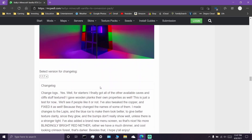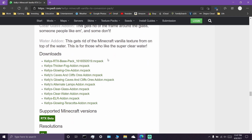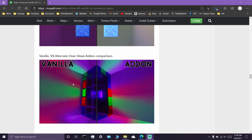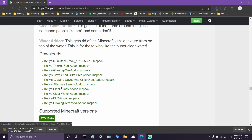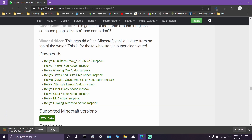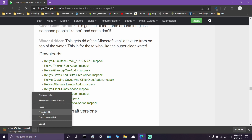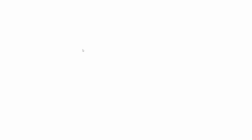If you scroll down a little bit more, you should find some downloads — it'll be in green text, at least at the time of this video. We're going to download the resource pack at the top called Kelly's RTX Base Pack. Along with these downloads, there are a few add-ons you can download as well, but I like to just stick with the base pack. So we're going to click on the base pack, which will automatically create a download. Click Save As and save it to your downloads folder. After that downloads, click Show In Folder, and then double-click on the pack which will import it into Minecraft.